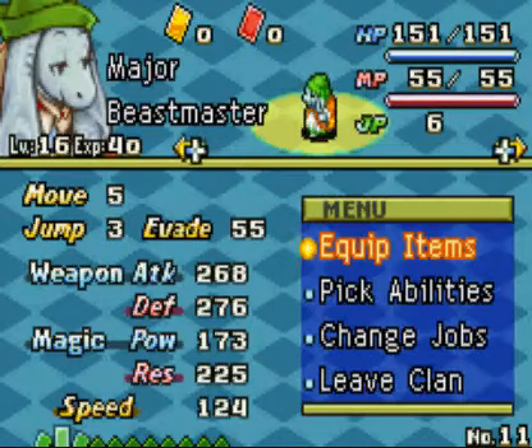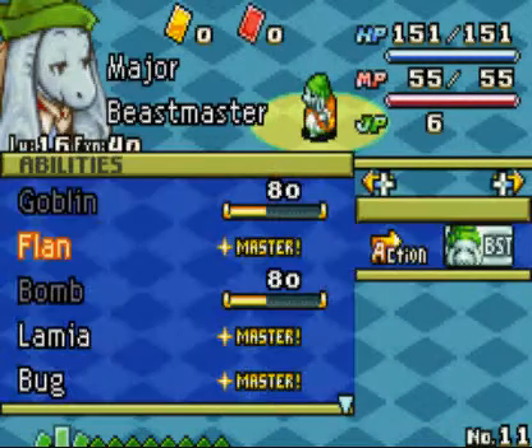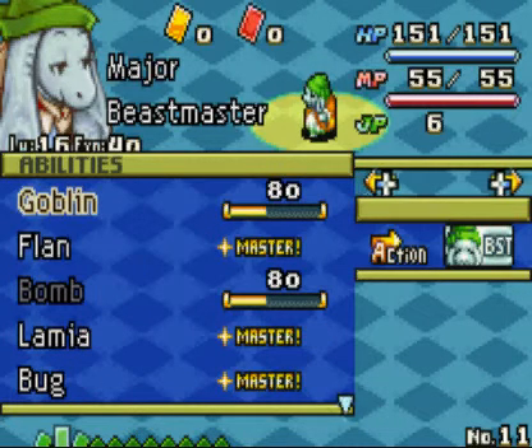We have Major, who is actually level 16 with an attack of 268 — extremely high for a new Beastmaster. The most important thing is that I've been using him to control monsters so that my Blue Mages can learn new abilities.